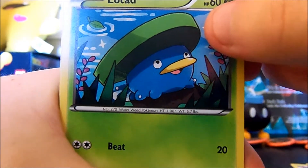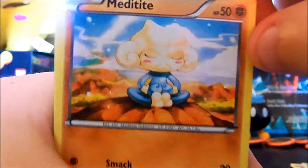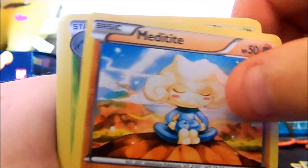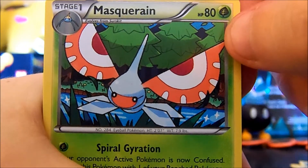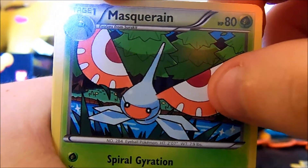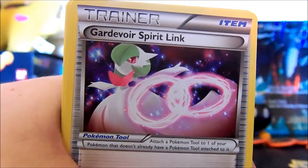A Latios — hello, that just looks really funny — Meditate. A Maschiff — I'm calling it Mascarine. As I've said in previous videos, if anyone knows how to correctly pronounce these cards, write it in the comment section or link me a video. A Gardevoir Spirit Link.